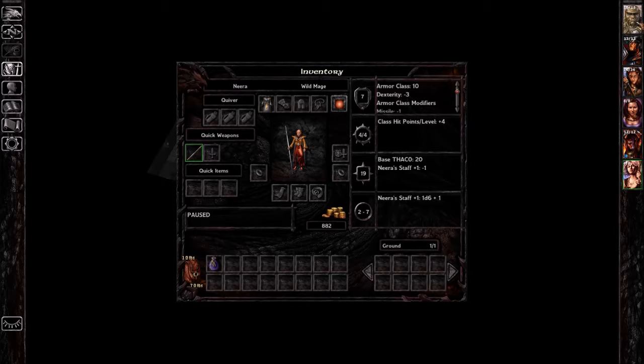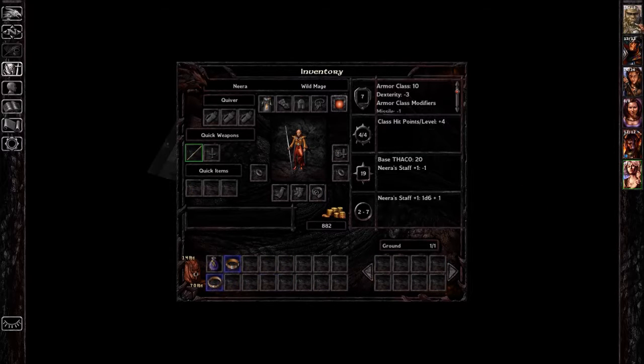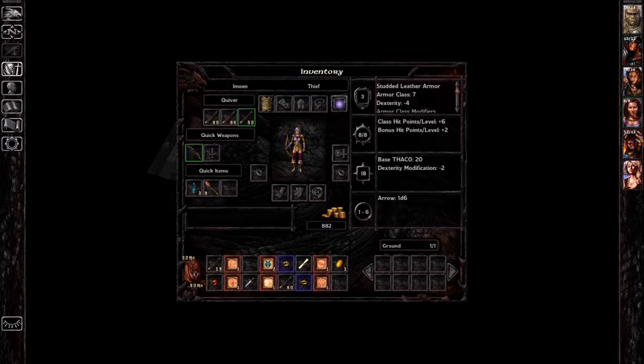We're going to give items to Neera. This item I won't identify because it's a cursed item — even if I identify it, it won't be worth that much. So we're going to give her that, and give her everything that's blue. If it's blue, it goes to Neera now.